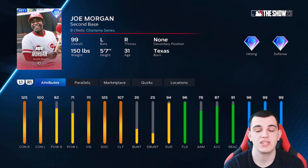Joe Morgan is a C tier card — I almost put him in D tier because this card is insanely comparable to Ozzie Smith. But I like Joe Morgan better because he has more power. They basically have the same contact, clutch, and speed, except Joe Morgan has a little more power, which gives him C tier instead of D tier.